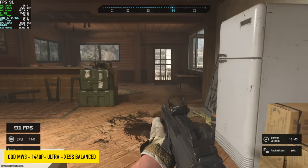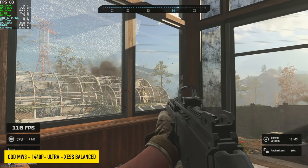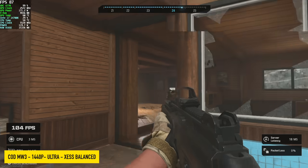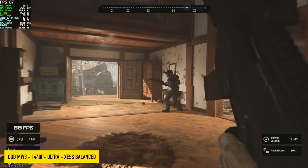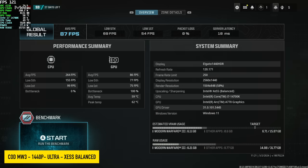Call of Duty Modern Warfare 3, 1440p, Ultra, with XE SS set to balanced. There's a bunch of ways to run this over 60 on this card — this game has a ton of different settings that you can utilize, so you can really go through the settings and pick and choose how you want this thing to perform. We had an average of 87 and a low of 69.